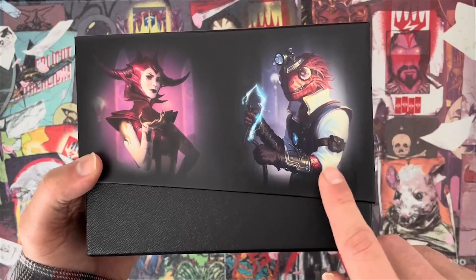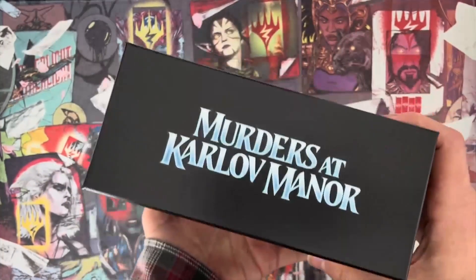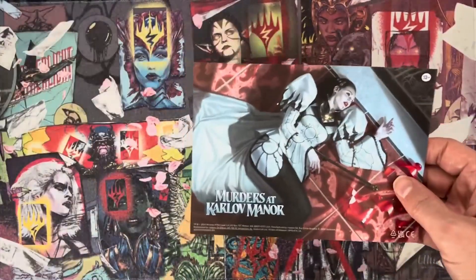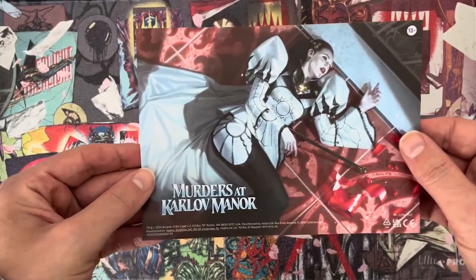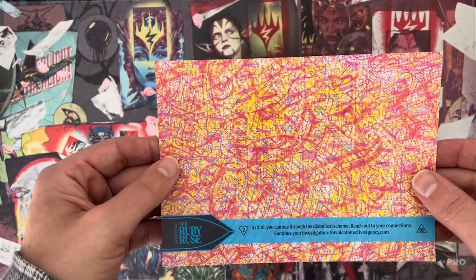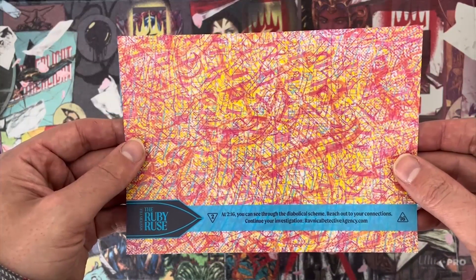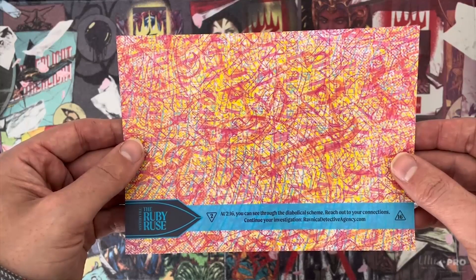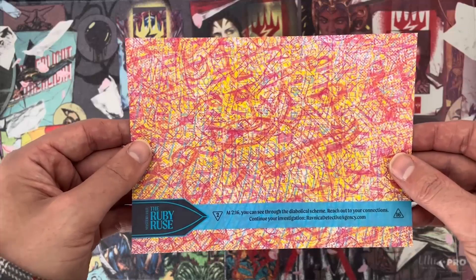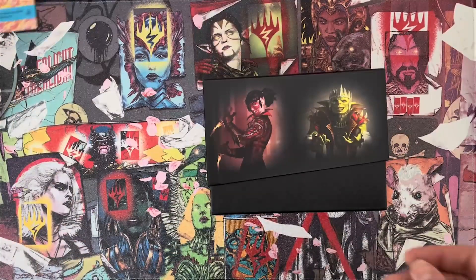Judith the Scourge, and this is a new character. There's also a paper in here — let's see what that was. Someone died. Tessa Karlov. Ruby Rose. At 216, you can see through a diabolical scheme. Reach out to your connections. Continue your investigation at ravnikadetectagency.com. Looks like one of those 3D things — if I had 3D glasses I could do it. Don't have that near me.